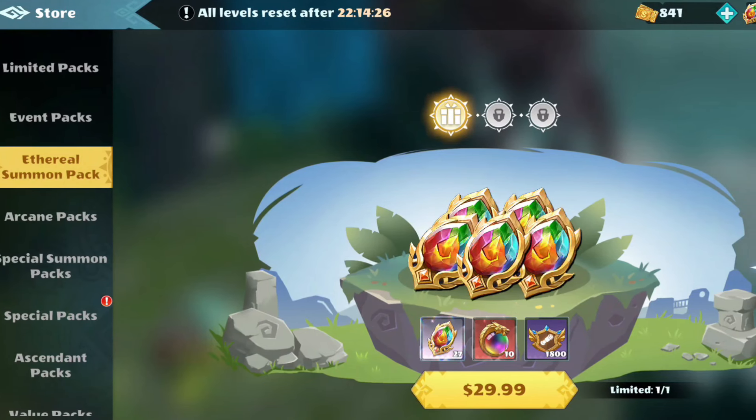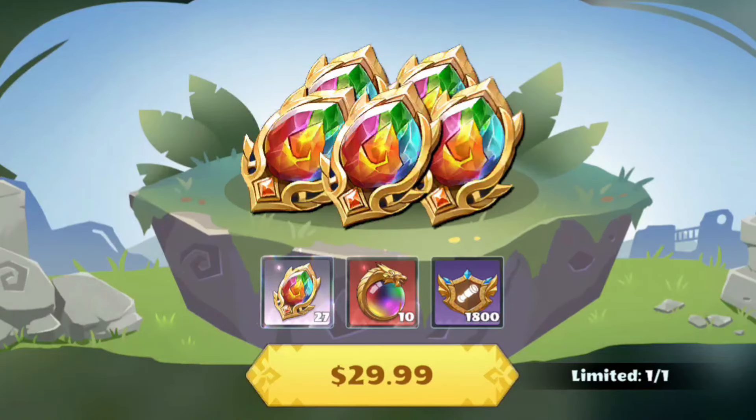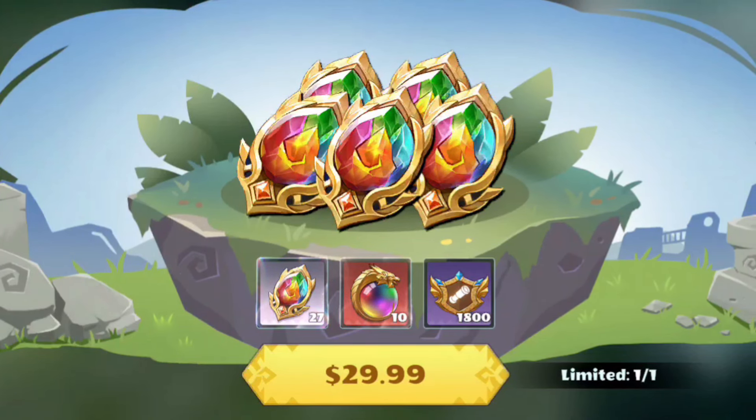The only way I could recommend getting an ethereal summon pack is if you really wanted Argus as one of your main dragons. You could probably get about 30 of these summons weekly anyways, but it's nice to be able to double that output.